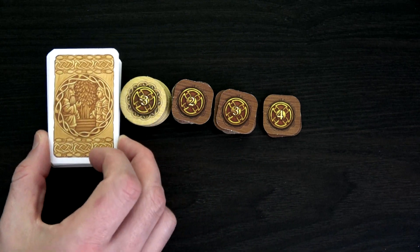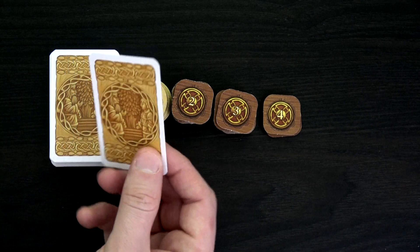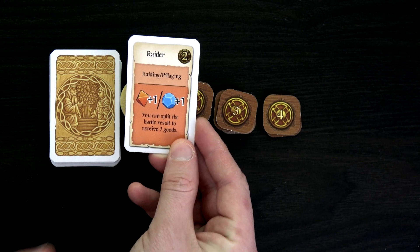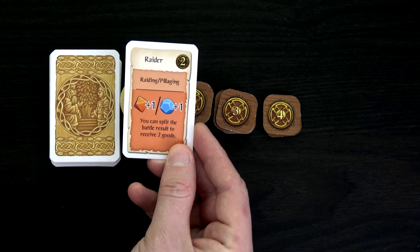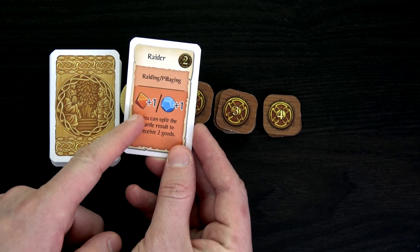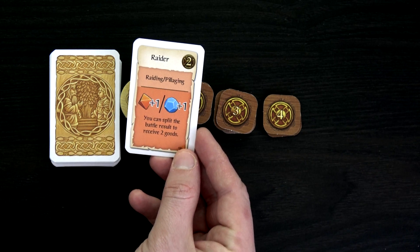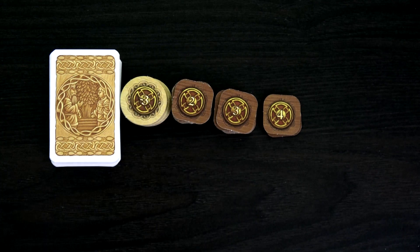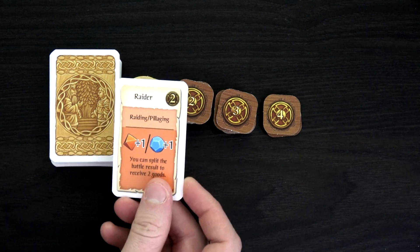These light brown ones are all of our starting occupations that we start with in our hand. I randomly drew one at the beginning and we have Raider. That's why I'm talking about pillaging — this will help us with raiding and pillaging, gaining two victory points at the end of the game, plus one to both our blue die and orange die, and you can even split the battle result to receive two goods.